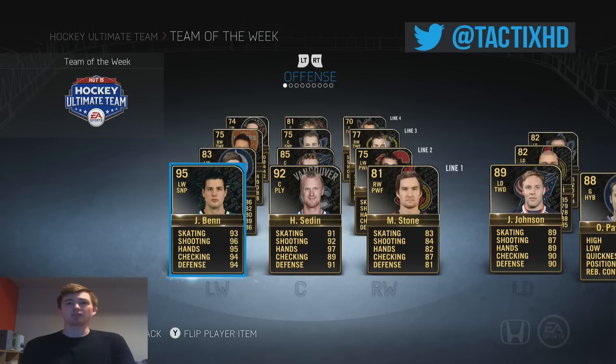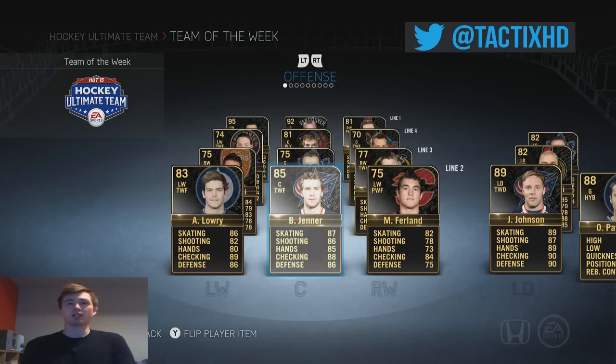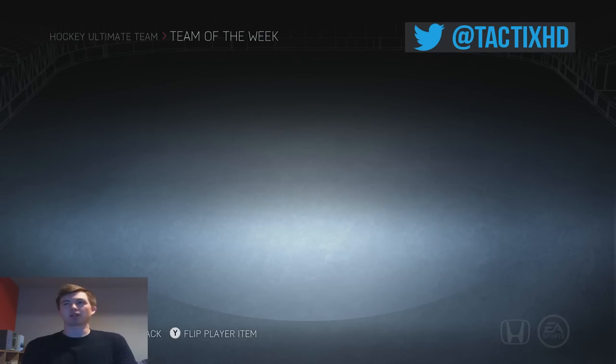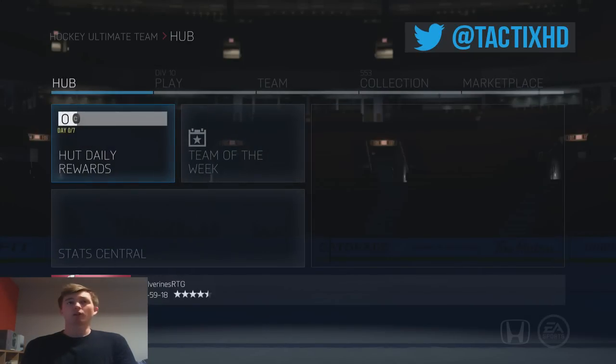Also guys, new Team of the Week now — Team of the Year's gone. We've got 95 Benn, 92 Sedin, no one really else. We've got 81 McDavid, but we've already got the Team of the Year. 89 Johnson, 90 Weidman — not the greatest Team of the Week, but we have Stanley Cup cards every day so I can't complain. That's who we're looking for as well.